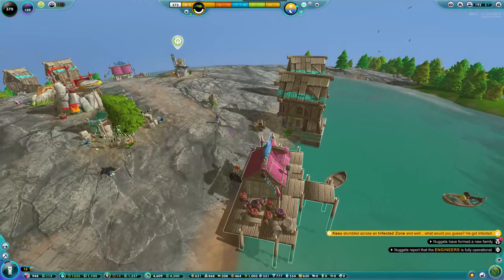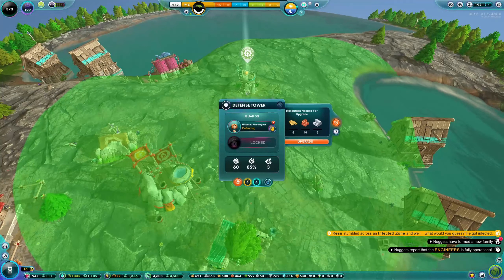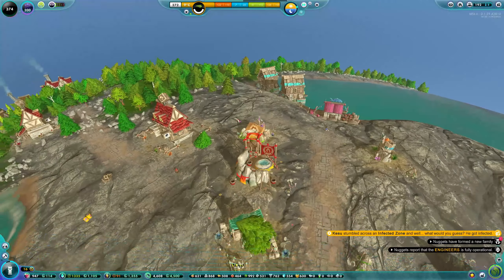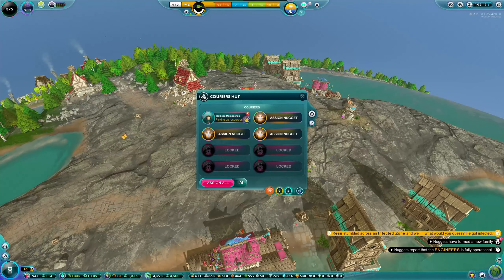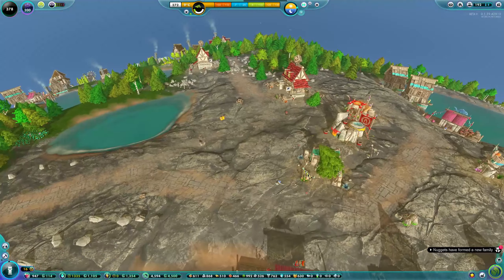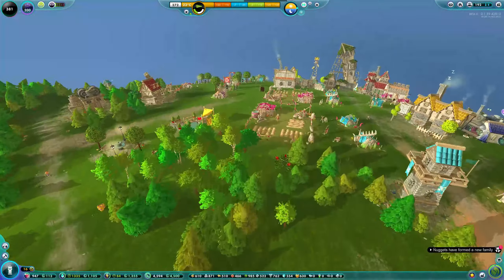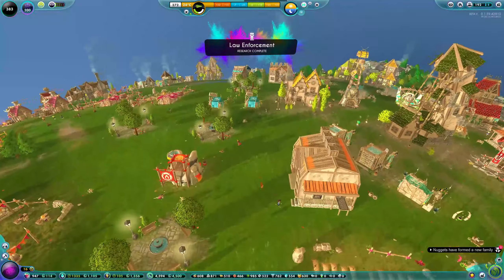There are a couple of rotting people there, which shows I need to build more cemeteries to allow more people to collect the dead bodies — and therefore less chance of the rotten bodies causing a plague.